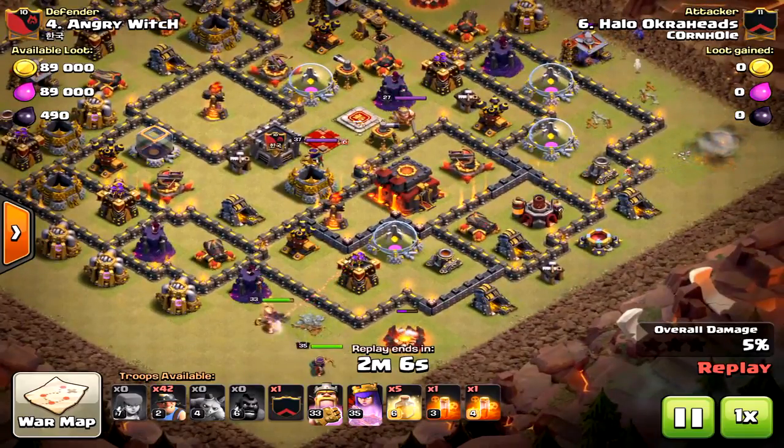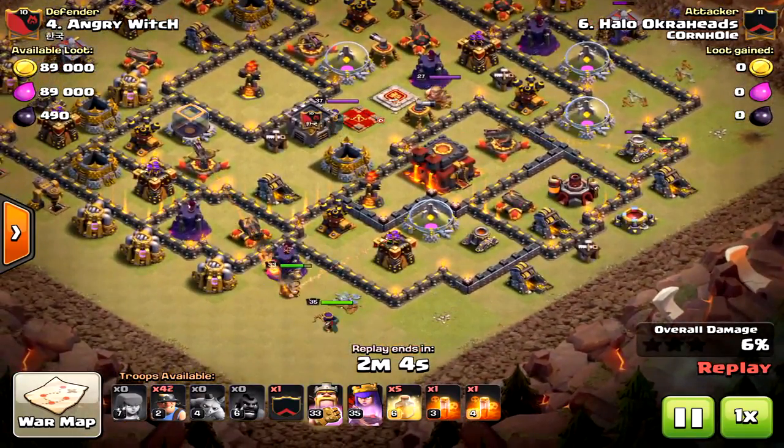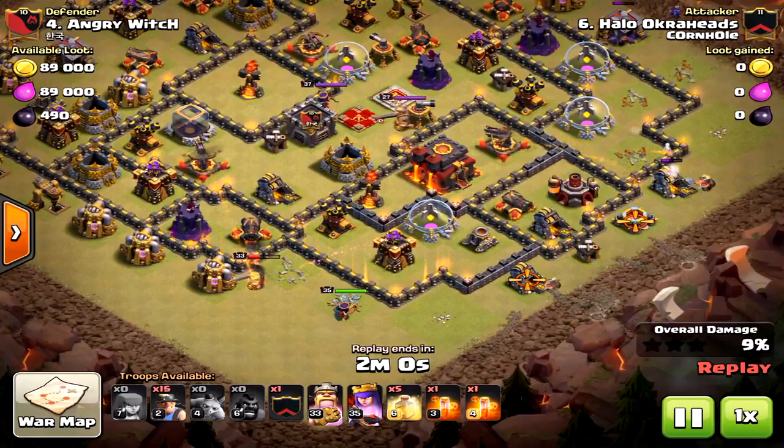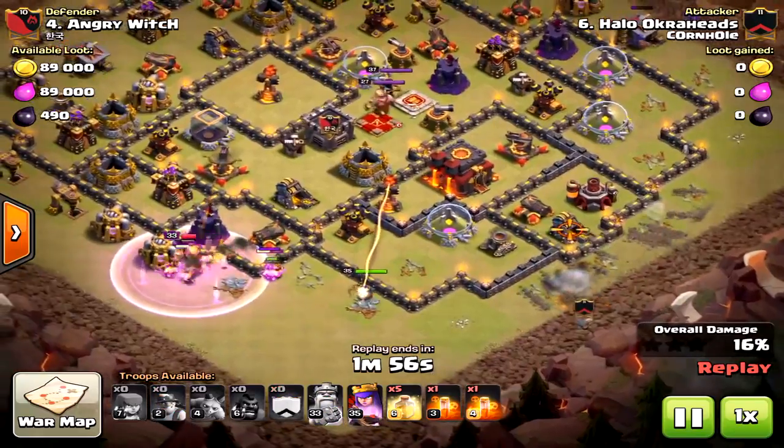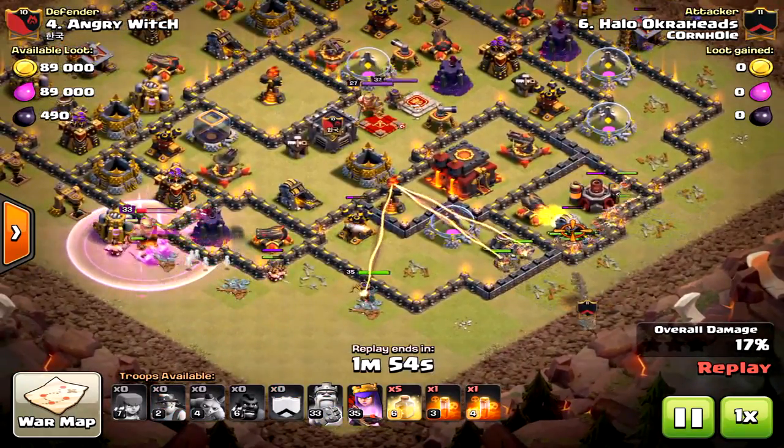I think the main reason this failed is I used my king and queen on the southern end. Honestly I should have dropped some miners first — it was a mistake. Drop some miners first to provide a little cover for the king and queen so they'll survive just a little bit longer. But you can tell the funnel is there.